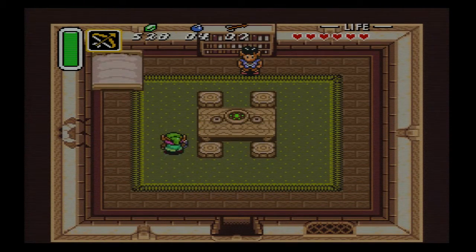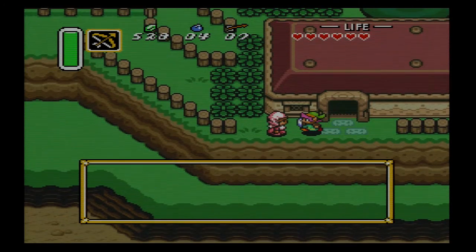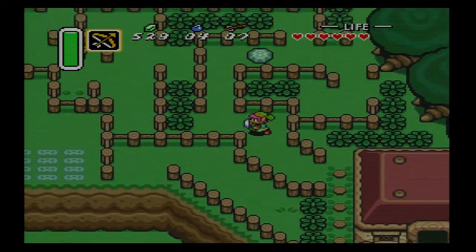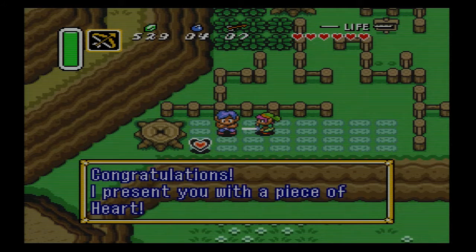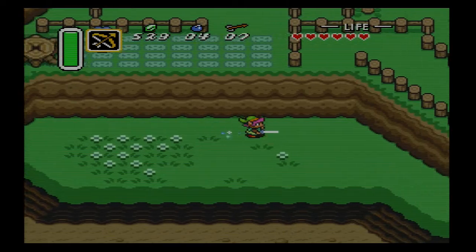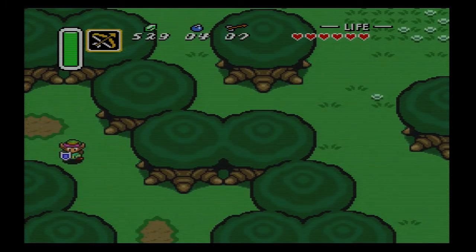I'm gonna go over here and get another heart piece. I actually didn't figure out until a lot later in life that you didn't have to bomb every single crack. I never really understood until I was probably about 17 or 18 that there were two types of cracks in walls — the small cracks which you have to bomb, and the big cracks which you can just run into. That's really convenient because early on in the game, bombs are kind of hard to come by.